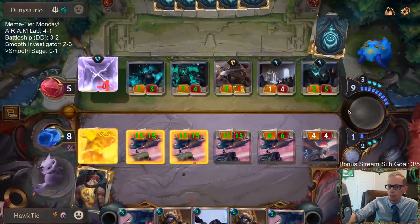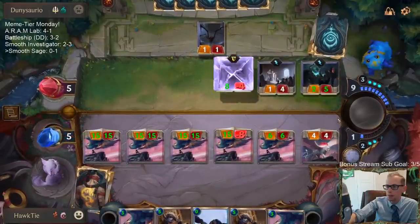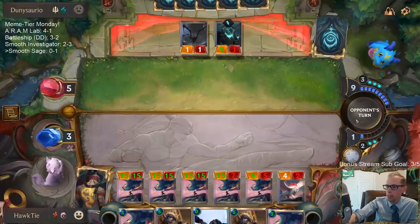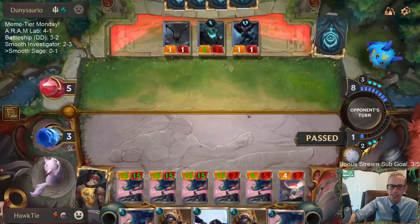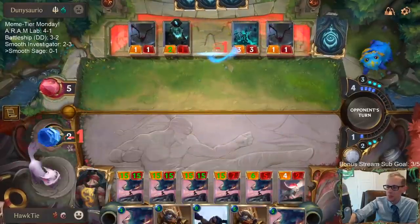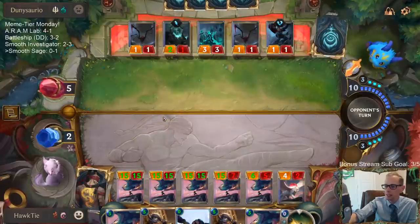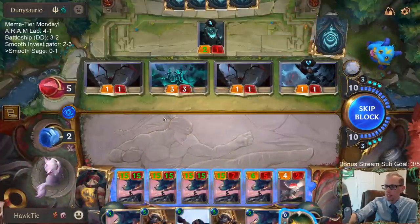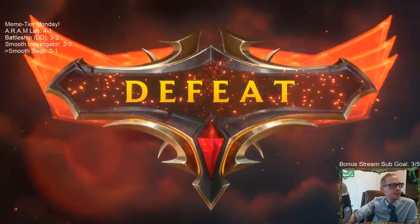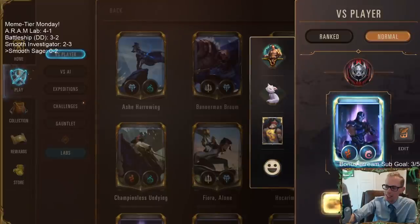Maybe this is going to kill me — with the Prankster killing me. Maybe this is a bad attack. I got too excited. I got too excited and forgot about the Prankster. We still did the thing though — we got infinite Zephyr Sages, we got to pull off the combo!